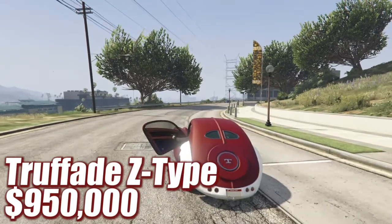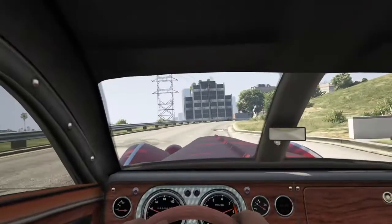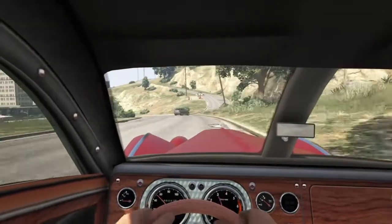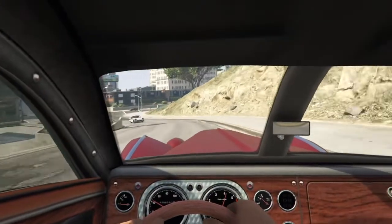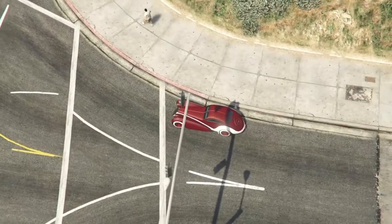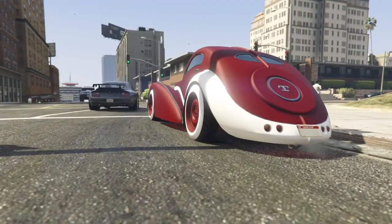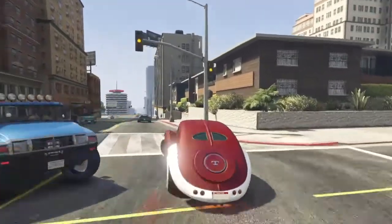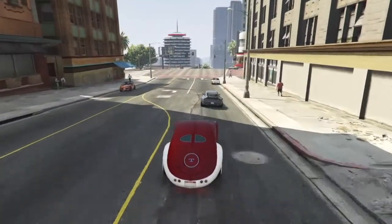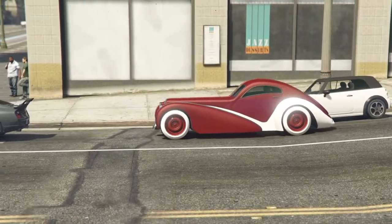Moving into the second spot is going to be the Truffade Z-Type. This car just stands out from the rest because you don't really see cars like it — it's a classic, very old-fashioned car and it is very unique. You do not see many Z-Types around nowadays. I think a lot of people are sleeping on it — it's very unique and it just stands out. You can actually put some really nice customizations on it as well, make it look really clean. It's probably one of the best luxury cars in the game in my opinion.